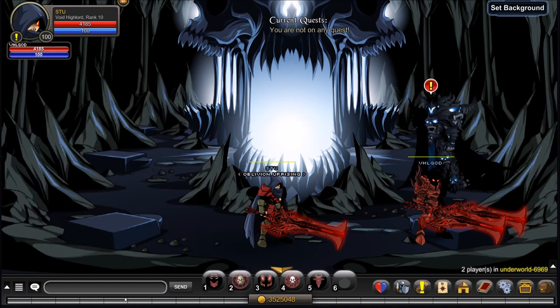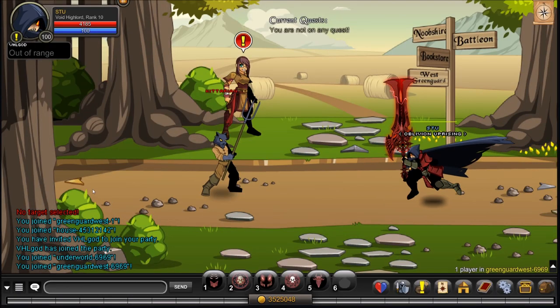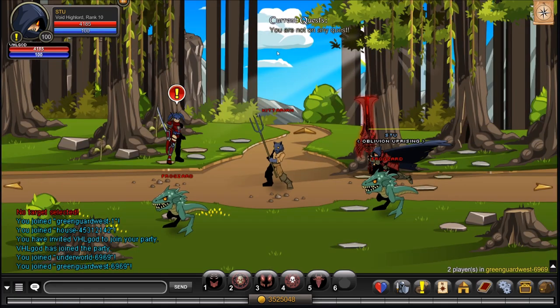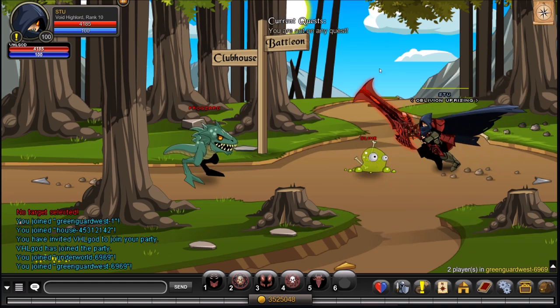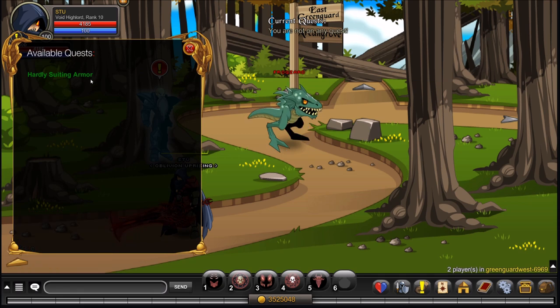What you want to do is /join greenguard west. Once you're here, follow along — go to the left and go up, keep going up, and here is the Black Knight King.